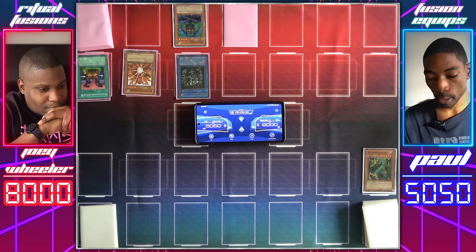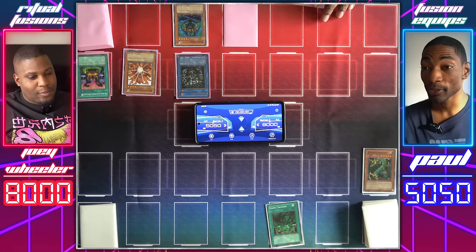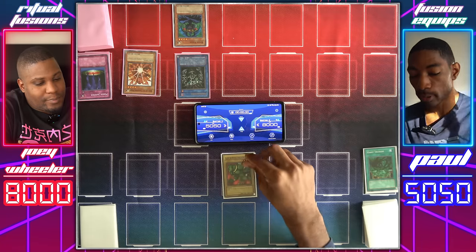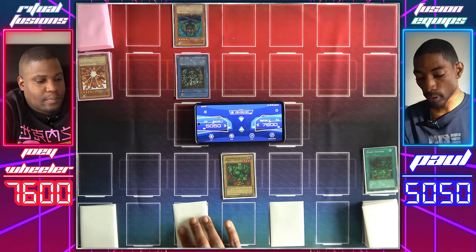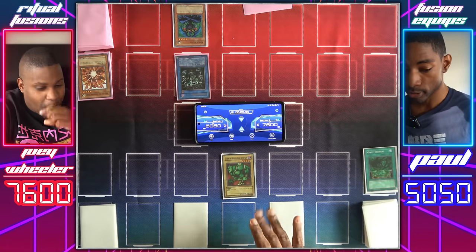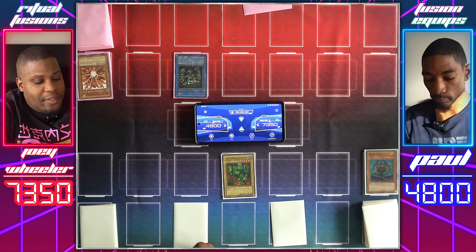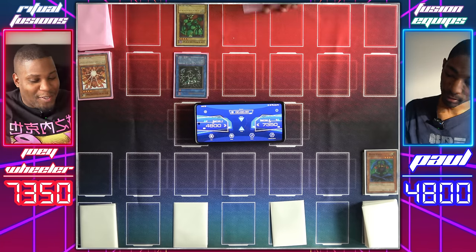I'm going to draw. How about let's hit you with my Giant Trunade to return all your spells and traps to hand. I'm going to activate Magic Jammer — pitch to negate the Giant Trunade. Normal Summon Lajin, the Mystical Genie of the Lamp — that's a big monster. We'll attack Senju, I'll take 400. Set two cards face down, end my turn. Relinquished will attack your Lajin — we both take the damage. But instead of my Relinquished being destroyed, my equip monster is destroyed. I'll go to main phase two and activate Relinquished's effect to take control of Lajin — now I'm even bigger.